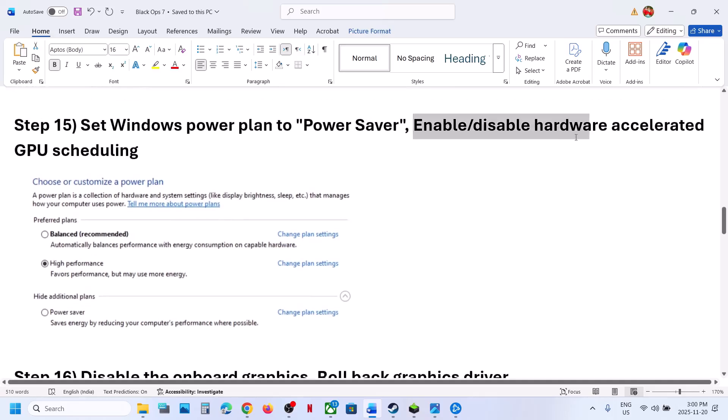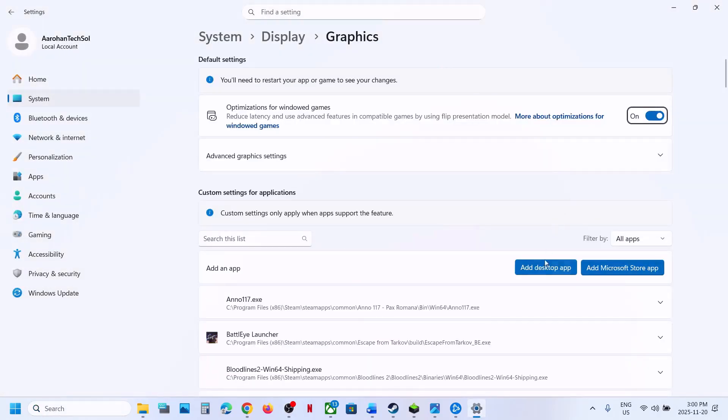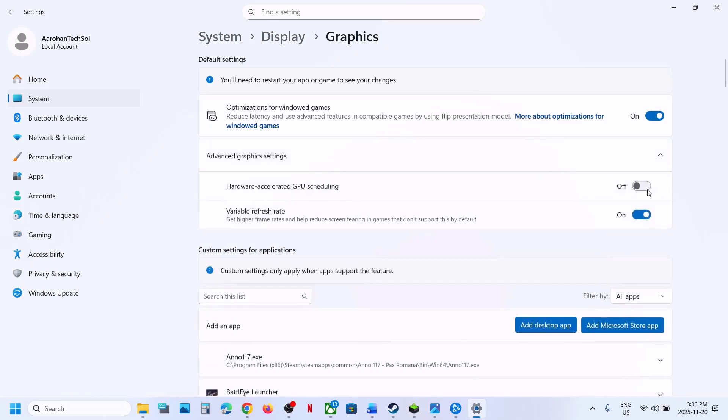Next step: enable or disable Hardware Accelerated GPU Scheduling. Type 'Graphics Settings' in the Windows search box, click Graphics Settings, then click on Advanced Graphics Settings. If Hardware Accelerated GPU Scheduling is off, turn it on and relaunch the game. If it is already on, turn it off, relaunch, and check.